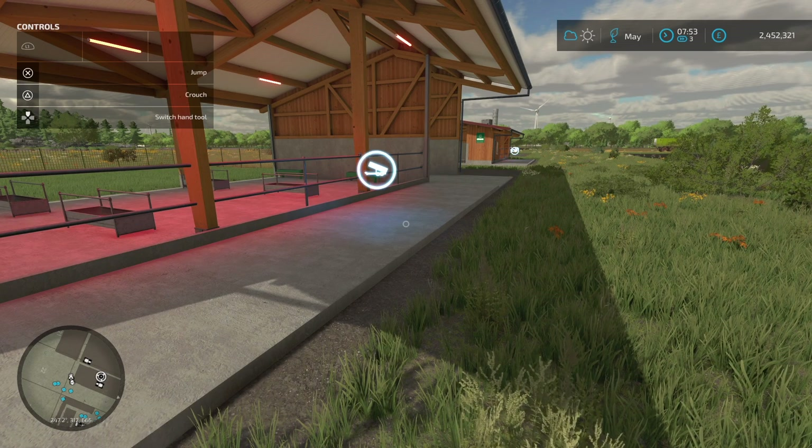Moving on to the next one down - this is 39,000, and it can hold 60 sheep, so it holds half the capacity. The nice thing about this one is the water is plumbed in. The trigger points are in exactly the same place; the spawn location for the milk is over here this time. There's a little storage spot if you need it. It's slightly smaller - it's a slightly smaller area but it is half the sheep, so that's obvious. This is nine slots on console.